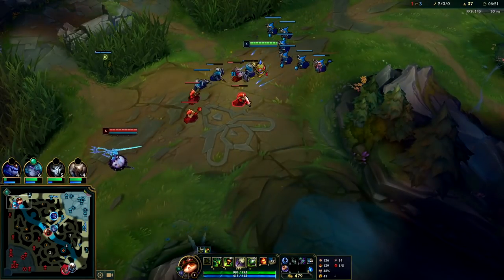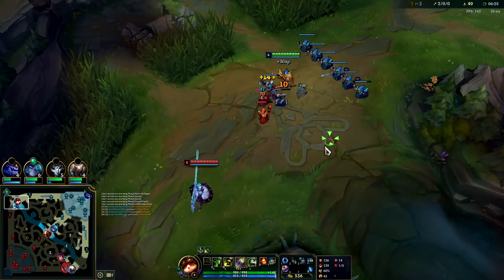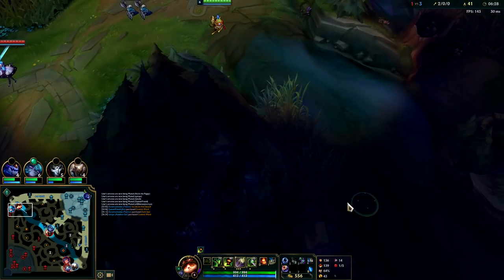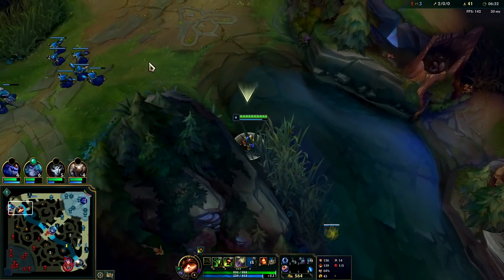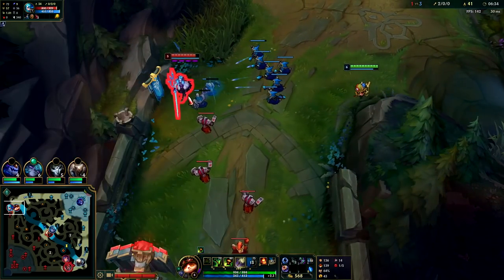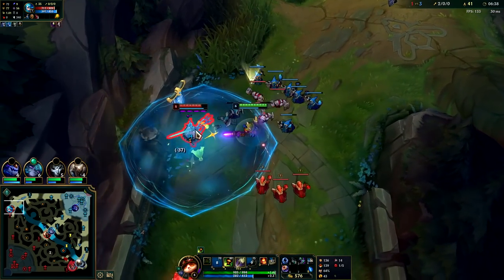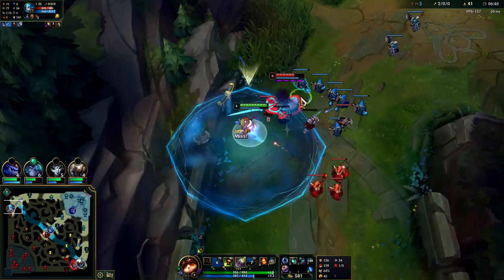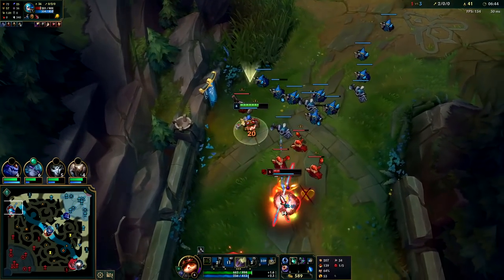I'm gonna hold on to this mushroom — I only have one mushroom and you always want to keep one on you just in case you get ganked or you need to throw it on enemy minions to get the AOE. Checking for wards, I'll get it down there. She's not level six yet but she's probably about to hit it. I'm gonna blind her — and she's dead, she's a goner.